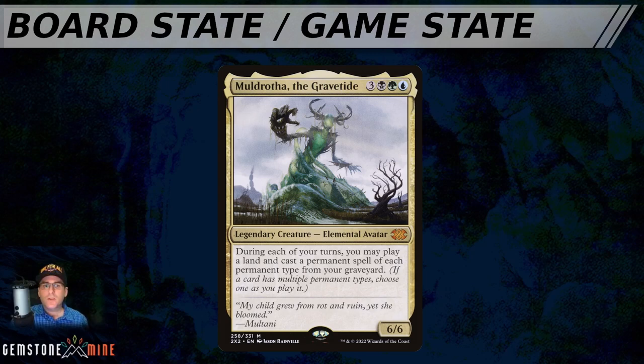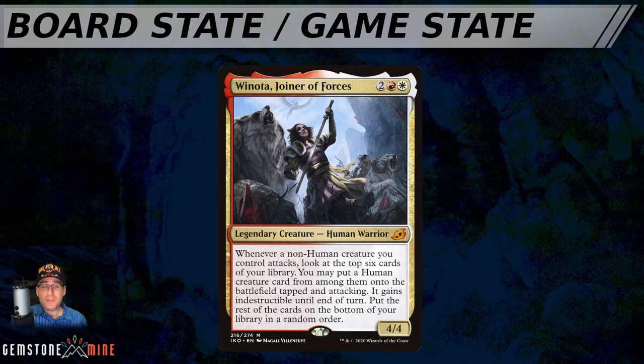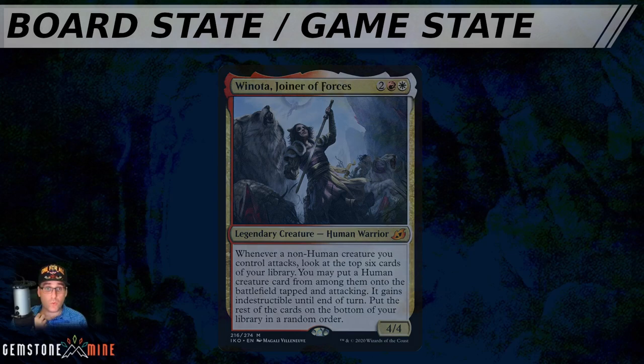Just like the threshold consideration, we should consider how hard it is to achieve the board state we want. Winota really just wants to be the aggressor — she needs to be more aggressive than at least one person at the table, swinging in to trigger Winota, getting a bunch of humans into play tapped and attacking, and snowballing out of control from there. Winota needs to create a board state with advantageous attacks, usually by being faster and more aggressive than others at the table. It only takes one open opponent for Winota to really get going.